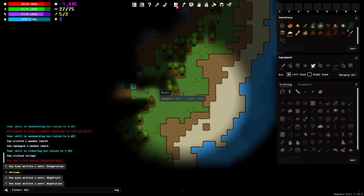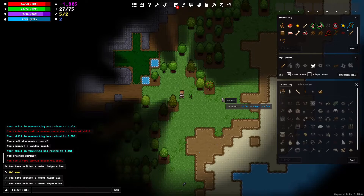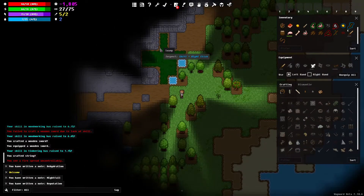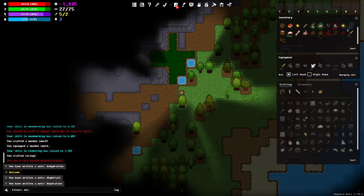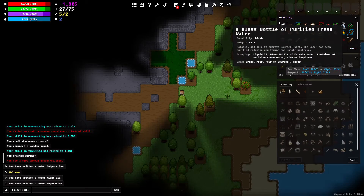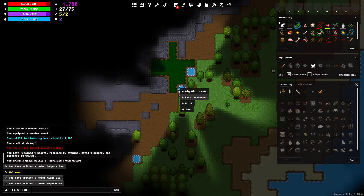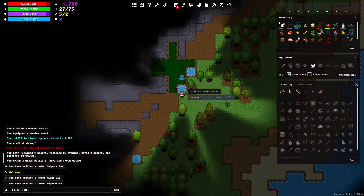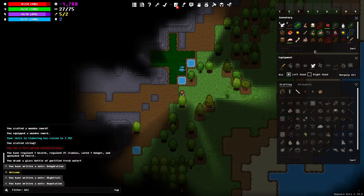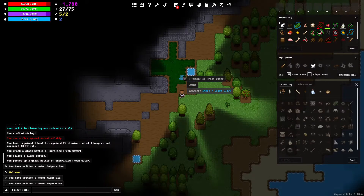Moving right along. Here are two sources of fresh water — good to see. We have an apple tree in the ripening stage so we can't harvest it just yet. This is a swamp biome but just a tiny one. There are three sources of water right there. I'm going to drink my purified fresh water now and then go gather more water from the swamp source.